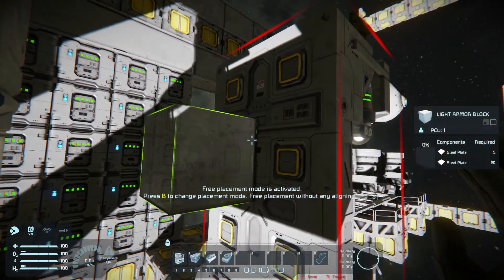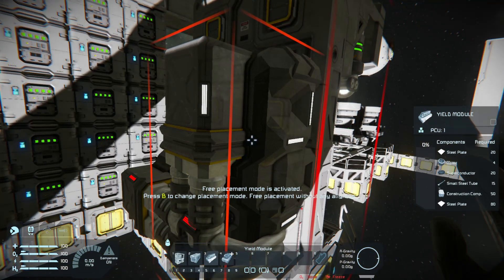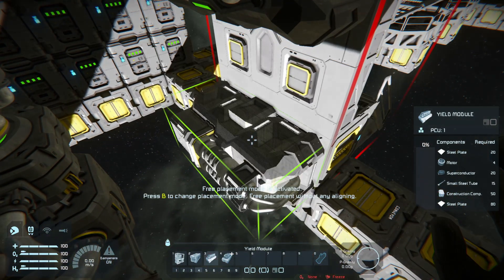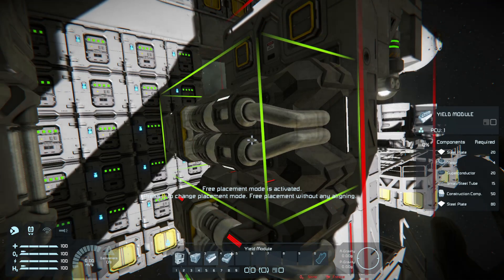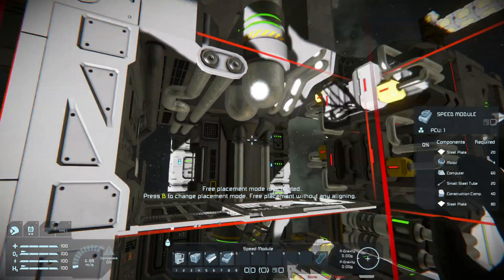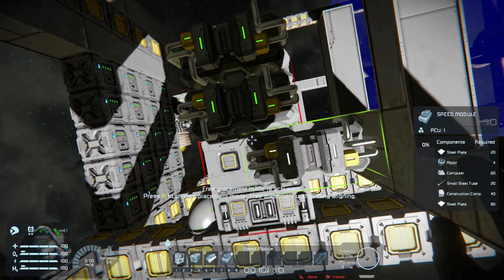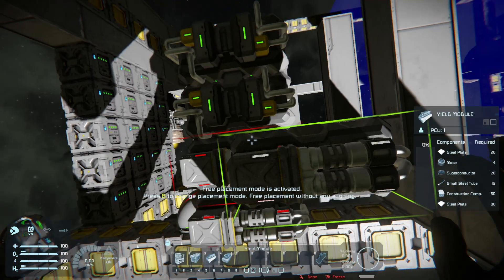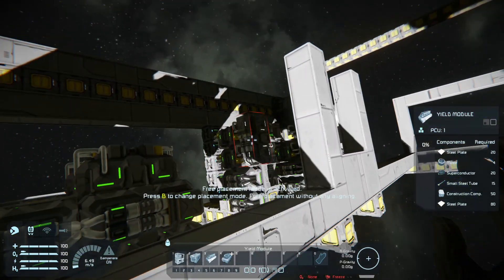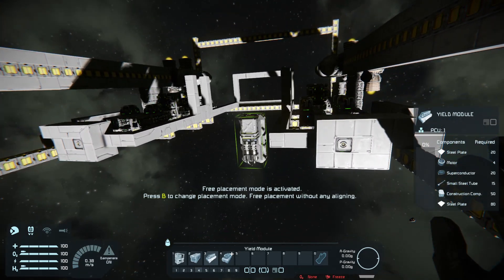We're going to shift forward, put yield on bottom. Where's the third one? There it is. Let's go back to speed on top — same thing here. Back to yield on bottom. This is why I like building this way: I can see every aspect of the ship, maneuvering around a pipe instead of maneuvering around the walls.